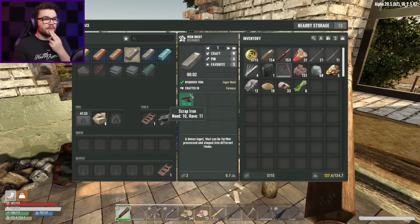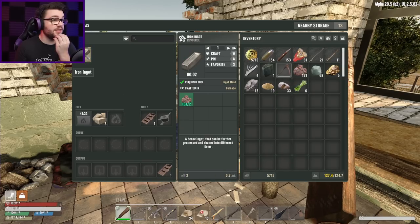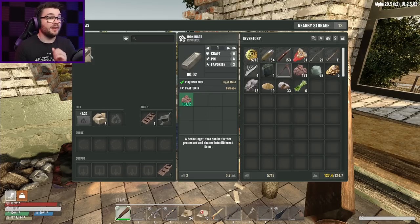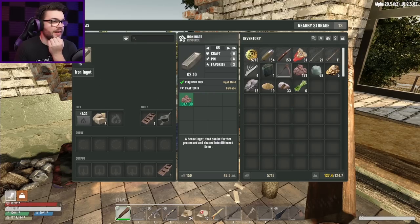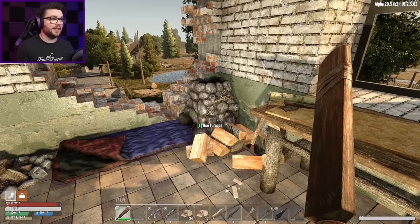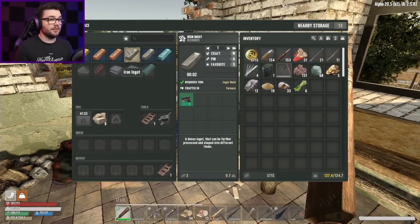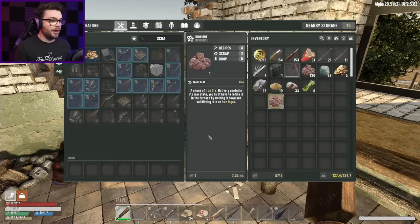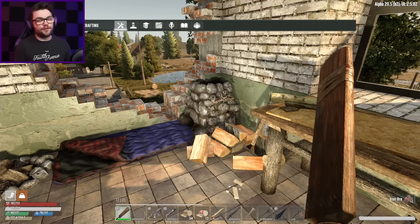So looking at the furnace — you only make ingots out of scrap iron, so I have to scrap it. Is there a better way? Ooh, iron ingot — so I can turn ore into iron ingots. That's going to make me 65. It costs me two iron ores to make an ingot. But if I just make a regular ingot out of scrap, the scrap one uses 10 — so it's two for 10, and if I scrap one ore I get five. So the math lines up, there's no more efficient way to do that.